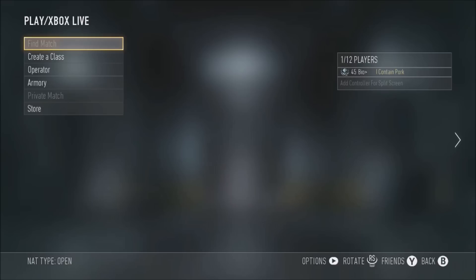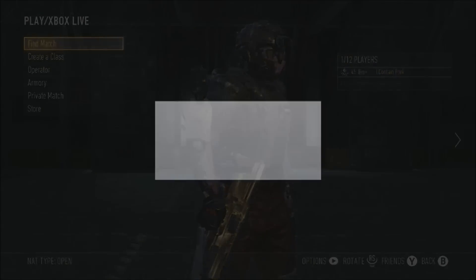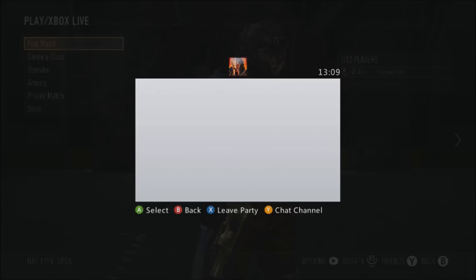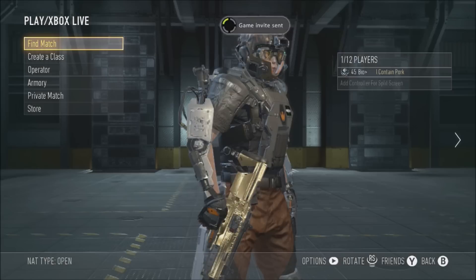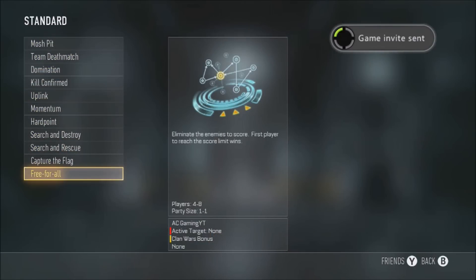To change this, what you need to do is go into a lobby by yourself, and then from there invite the person or people you want in the game — you can have a maximum of eight people, since that's how many are in a Free For All game. Once you've sent the invites, go over to Find a Match, hover over Free For All, and then tell your friends to accept the invites.